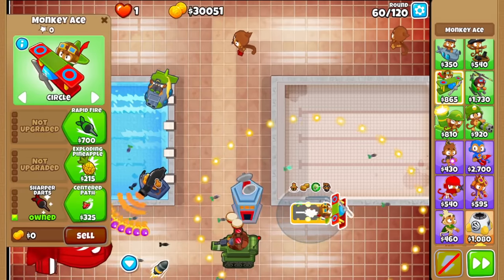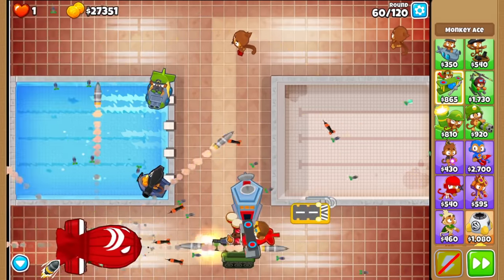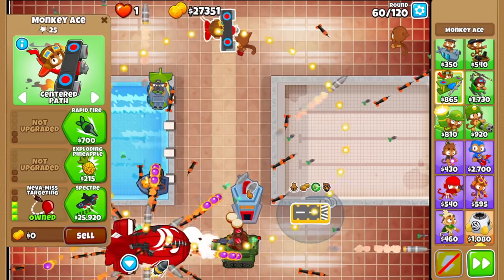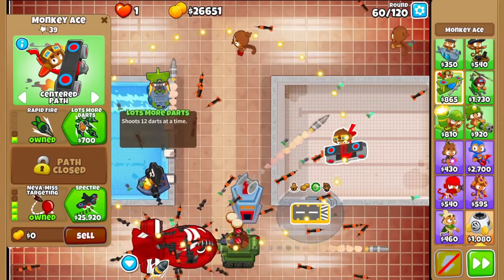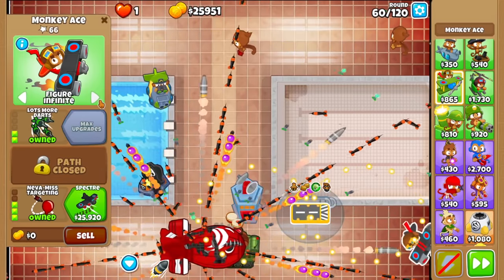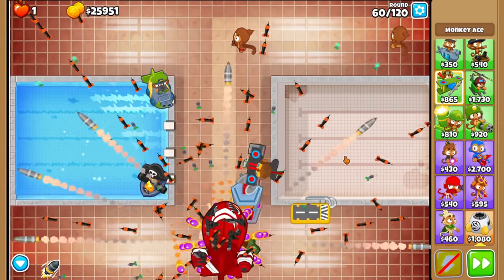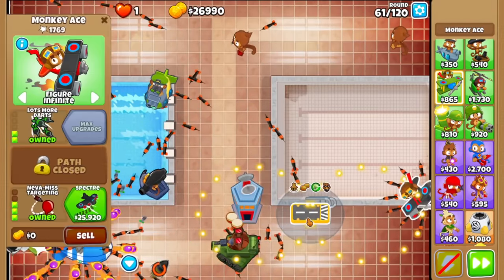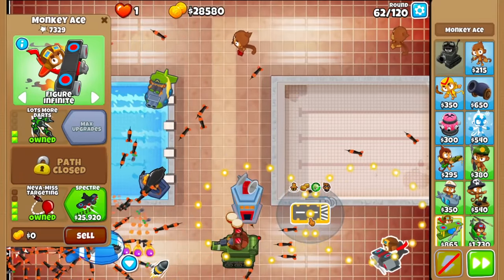Let's see what Never Miss does. The darts — oh yeah, they do. The cluster darts don't seek — only the initial darts do. So not as OP as you might think, but still pretty OP. Let's use Churchill. Innards are done with. I was thinking about getting rid of towers — maybe I should have enabled selling for $0.